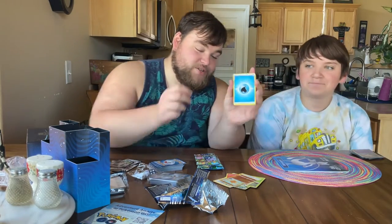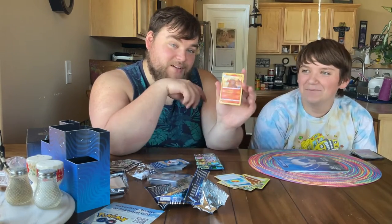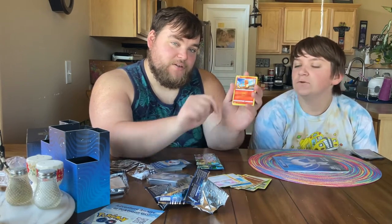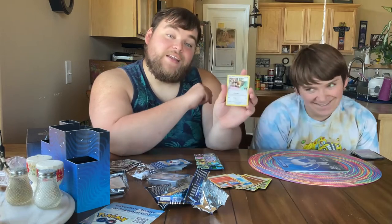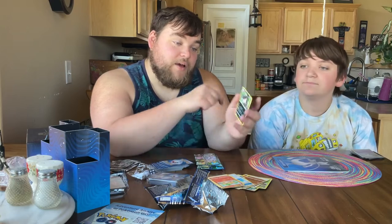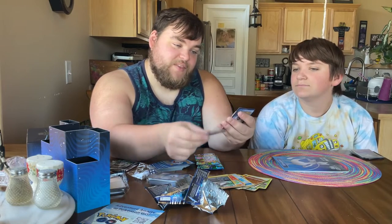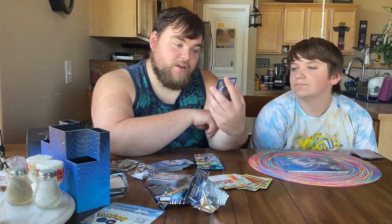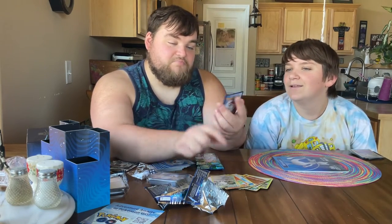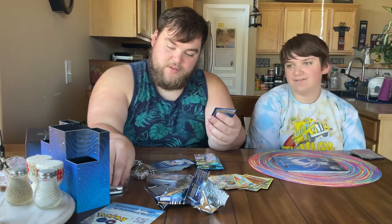For this pack, we got a Water Energy, a Rare Candy, an Egg Incubator, Charmander, an Eevee, a double, an Alolan Raticate, a Tranquill, a nice hollow Bavaro — I really like that — and a Blissey. You want a sleeve? Yeah, why not. It's so rare. Never been a huge Blissey fan.